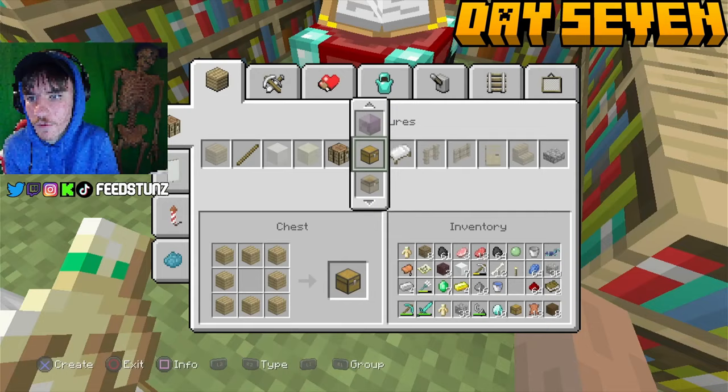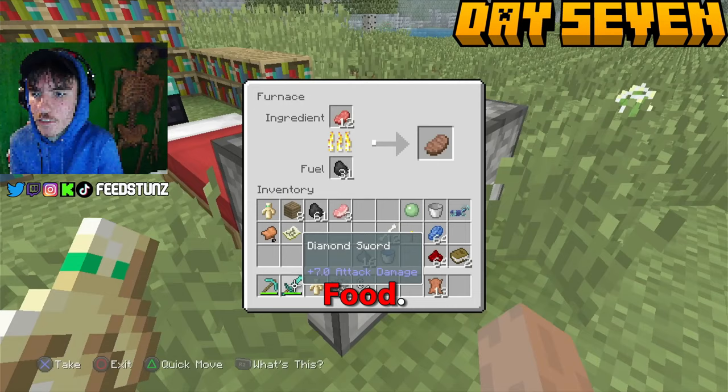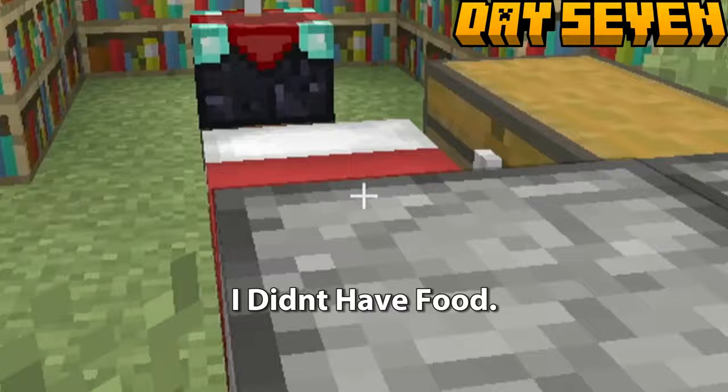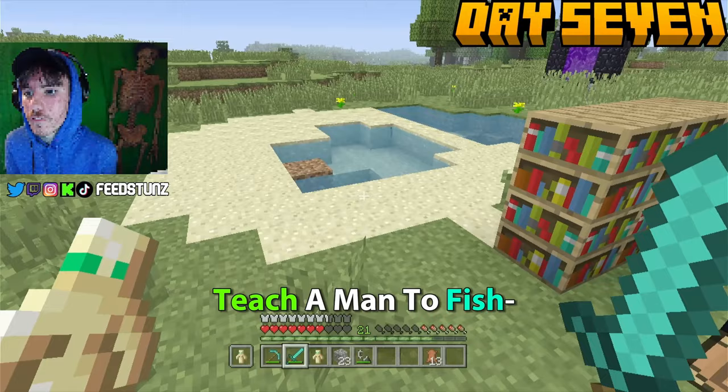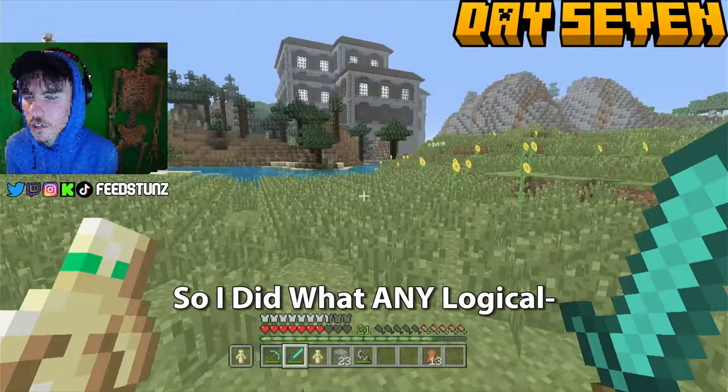There was one thing I didn't have: food. As the old saying goes, give a man a fish, feed him for a day — teach a man to fish, infinite food glitch. I realized I could make a fishing rod to get as much food as I wanted. Of course there was one problem — I didn't have string. So I did what any logical person would do and went back to the Woodland Mansion to find some string.